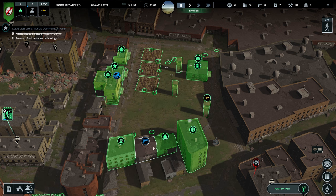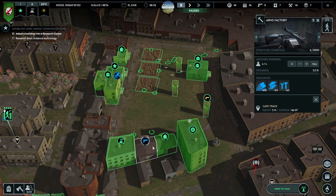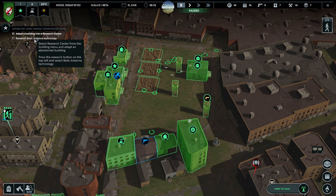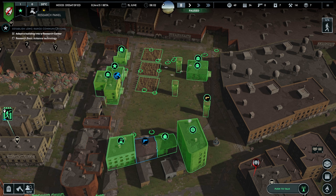Down here we can see the weapons factory, but they've only just started building it — currently it's on six out of three thousand build progress, so that's going to take a little while. And over here, we haven't even researched basic antenna technology, so we can't even begin building the antenna. We don't have any research points left, so we can't start the research to even begin getting that sorted.